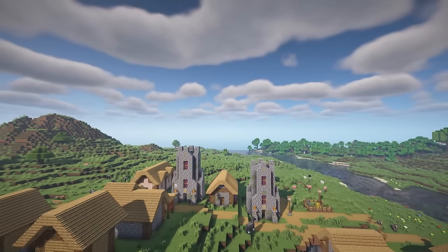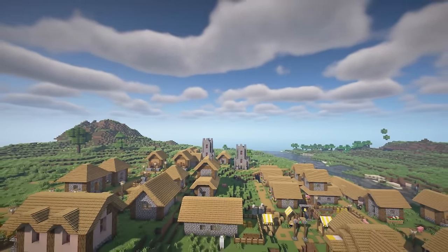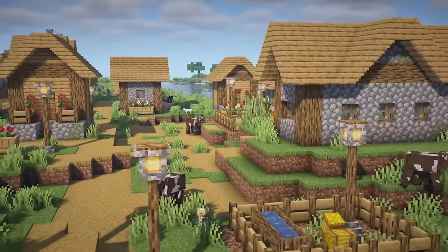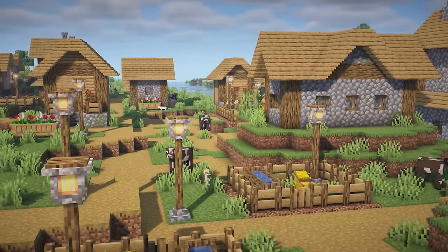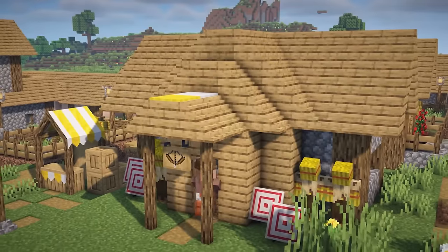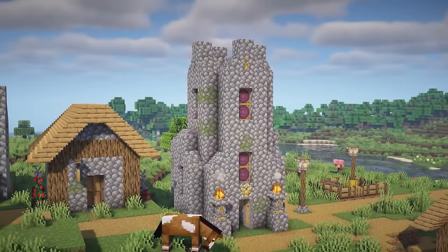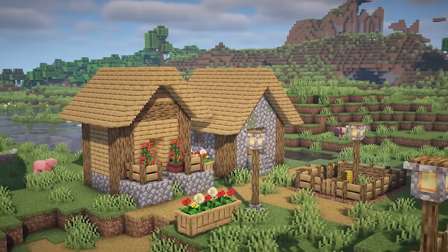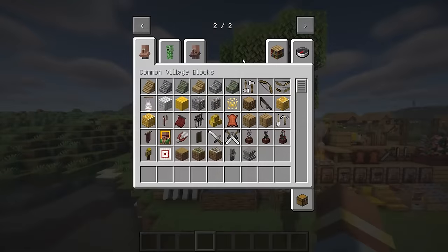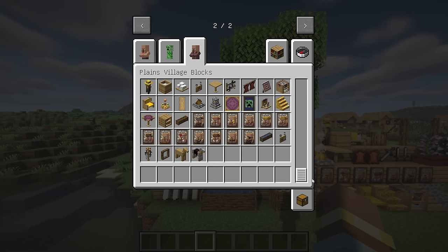Revamped Piles is a mod that aims to remaster the vanilla structures in the game, keeping the general design and maintaining the same vibes while adding as many details and decorations as possible. The main purpose is to improve structures and make them feel more lively without changing the design too much, staying loyal to Minecraft's original designs. The mod may use some inspirations from real life but will not include any religious or race-based features. It also adds a total of 150 new blocks, including decoration and functional blocks.